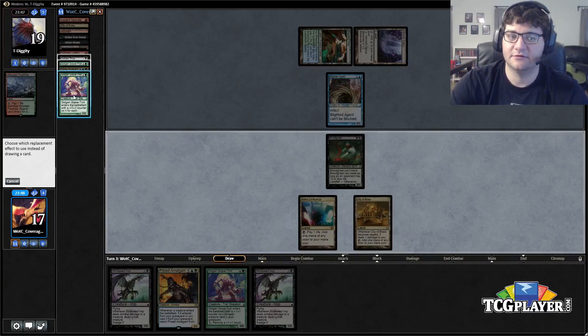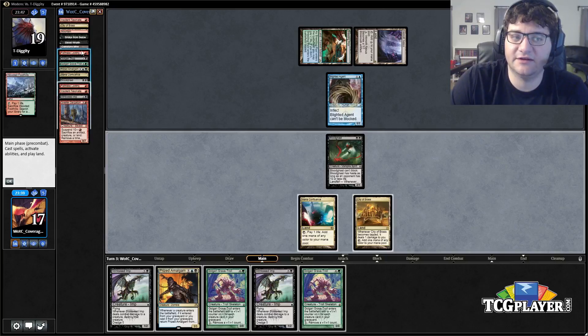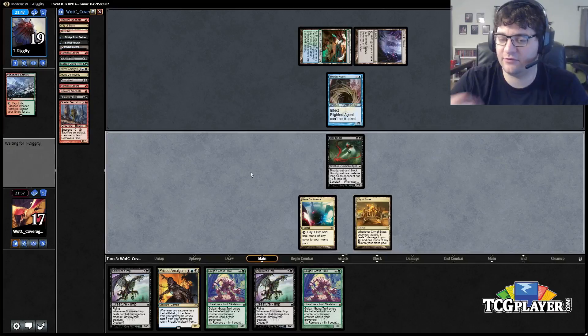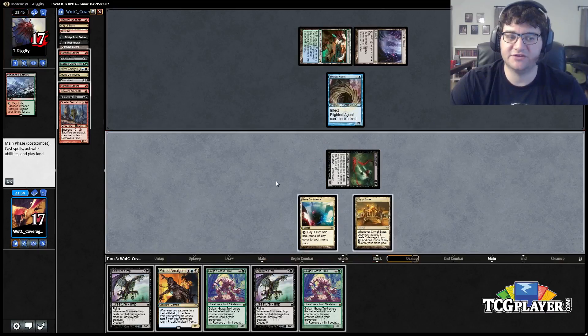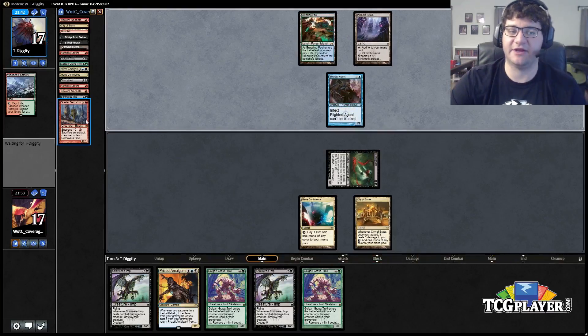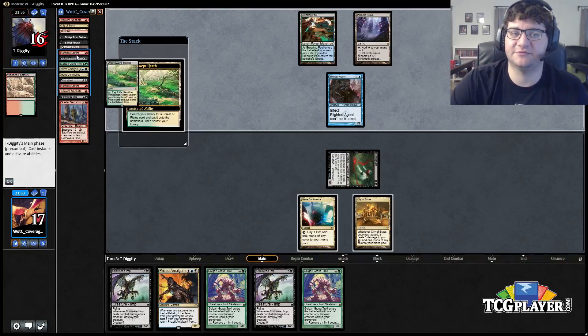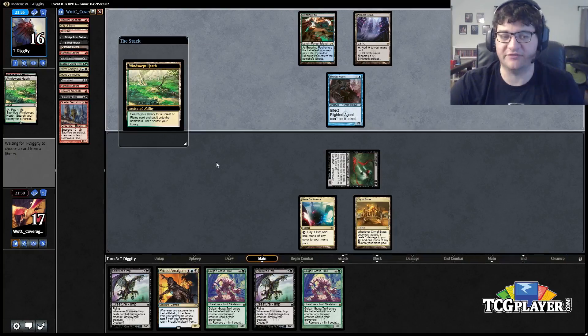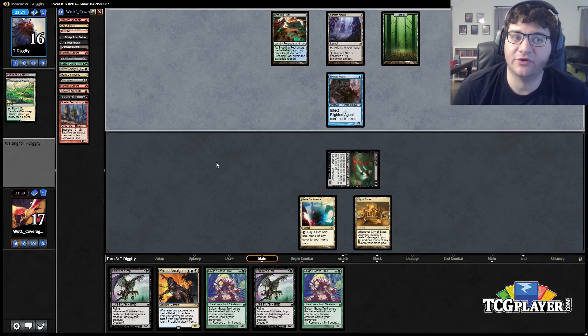We don't have the land; nothing great here. We'll go ahead and attack with our Blood Ghast — obviously he won't block. Interestingly I could keep dredging, but because we can't hit that payoff in Dread Return, I think I'm actually going to need to draw and try to find a land, because our hand unlocks if we draw one and get a flashback on Faithless Looting — we more or less go off at that point.